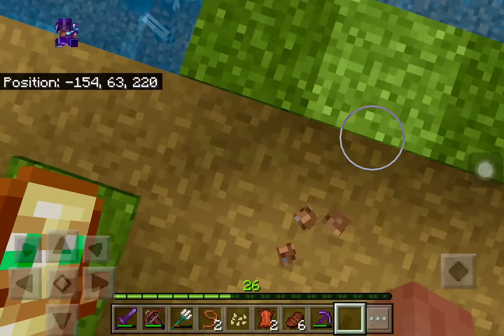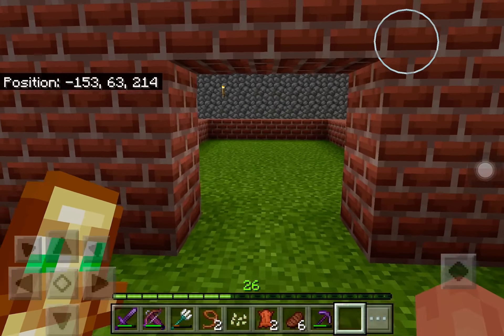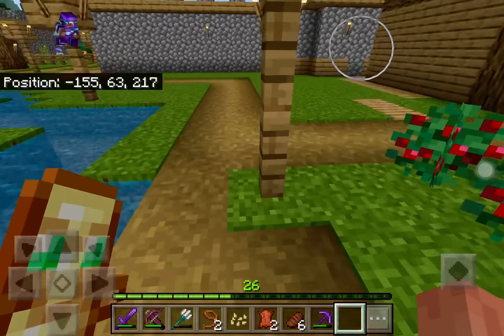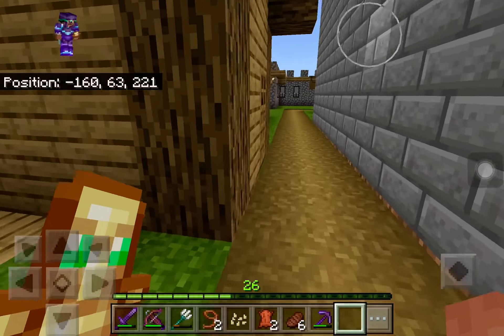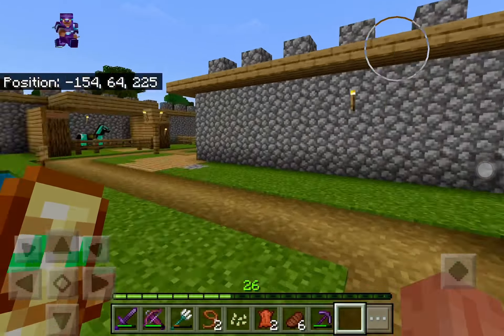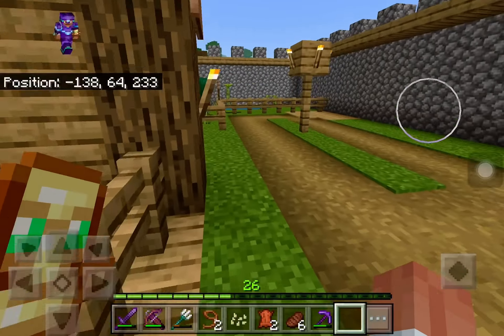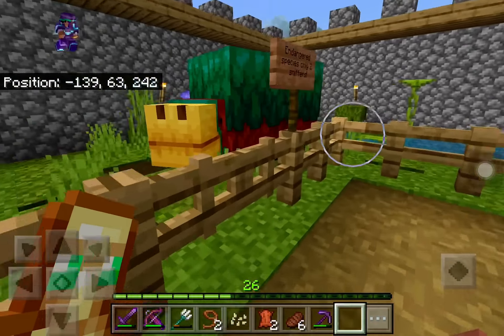There's the mine shaft, and a chicken coop — well, not really a coop. This area is going to turn into a factory. There's going to be a sugar cane setup and stuff — it's going to be pretty cool.